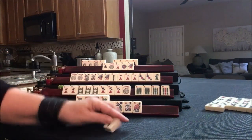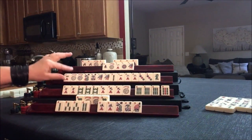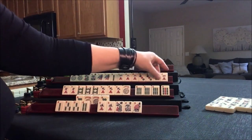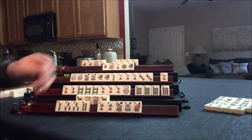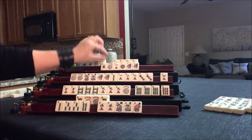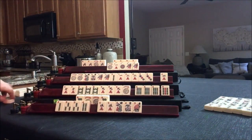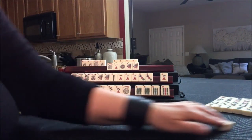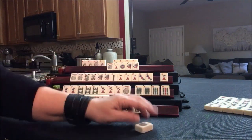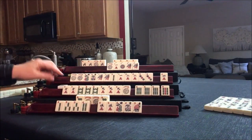Two bam. This hand is kind of dwindling. Looking at 1, 2, 3 — let's get rid of this green dragon. Nobody can take it. We're going to draw — one. Let's discard that east and draw down here. Three crack. One dot.